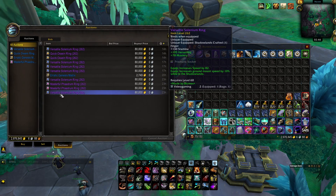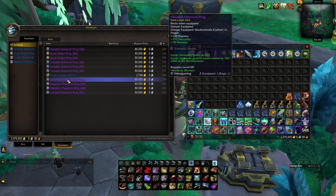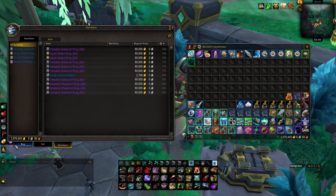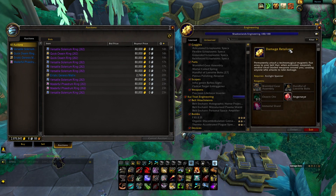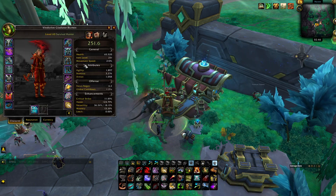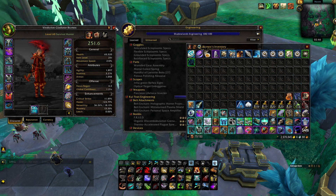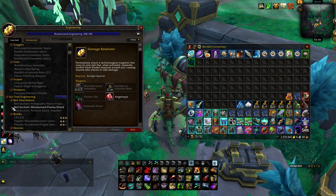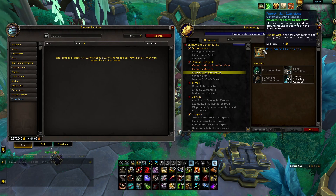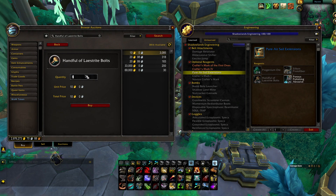The Vers/Mastery ring is best in slot for Feral Druids and Sub Rogues and some casters. Mages probably want the Haste priority with Versatility. Anyway, I'm an engineer so I'll make four of these augments and ten of the speed components, then six of those to get what I need.